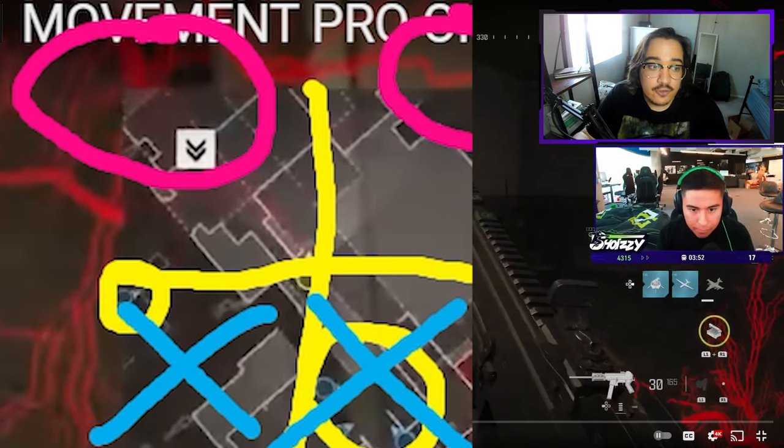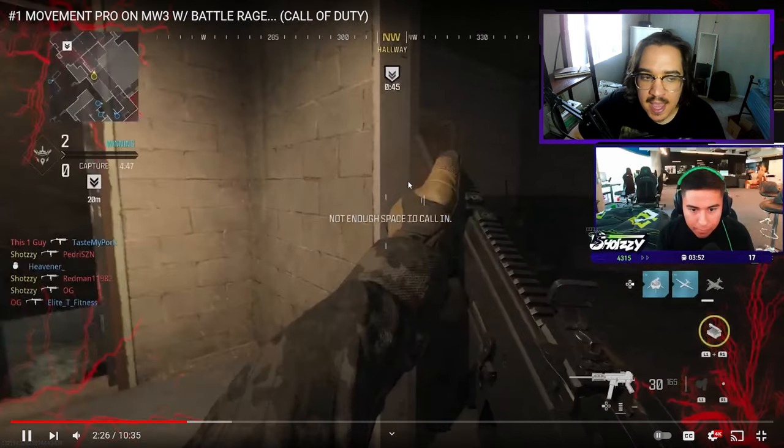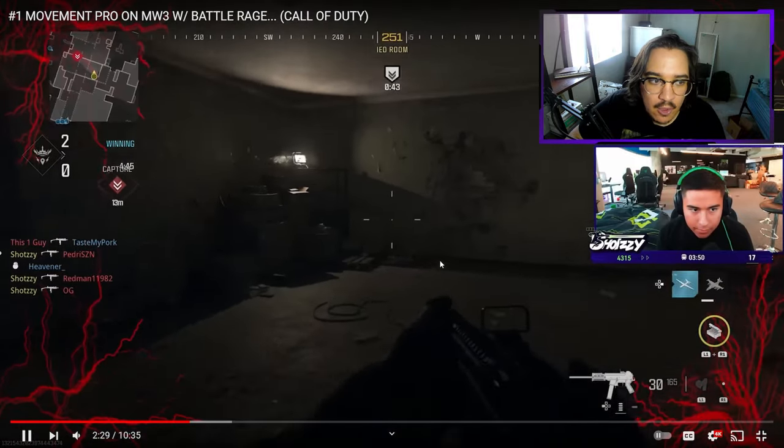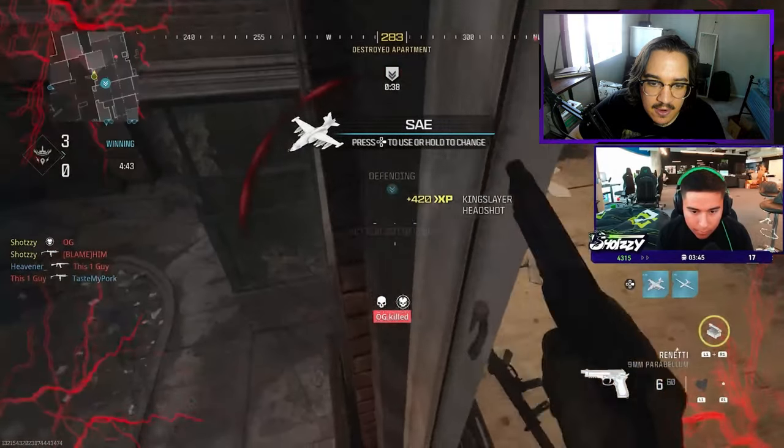Shotzi is now positioning himself so he only has to worry about what's in front of him, which makes the gameplay drastically easier. As we press play, we're going to see him just focus on what's in front of him. He calls in the UAV and then voila — all the enemies pop up right in front of him in that empty area.